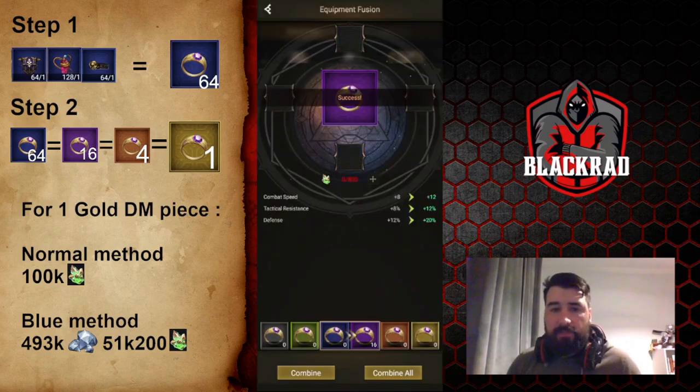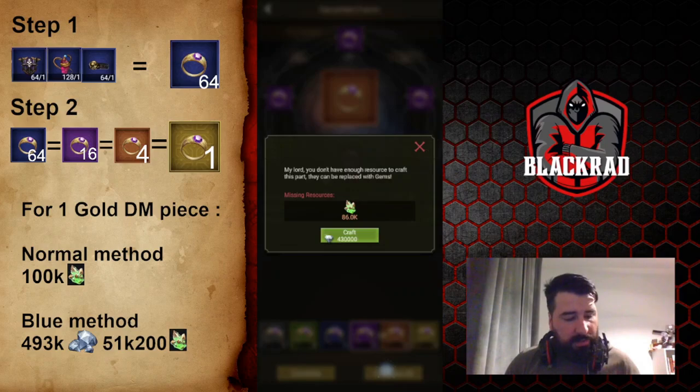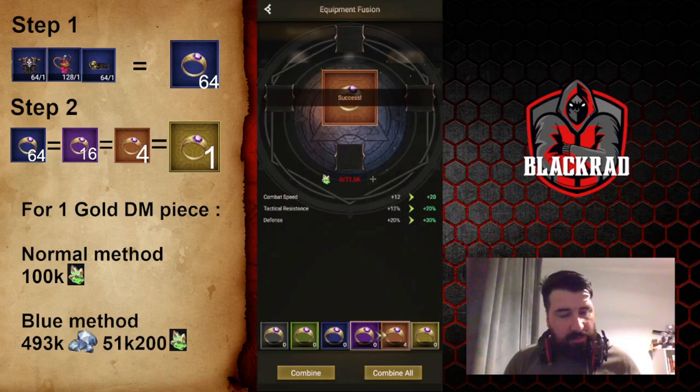Now we have 16 purple pieces. Those 16 purple pieces we're going to transform into orange using the same method. Of course, we still have zero super dragonite, so we combine and it's going to cost about 430,000 gems. We craft and then we have four orange pieces.